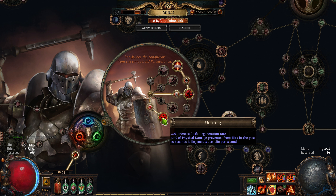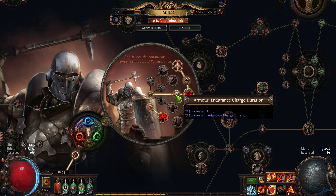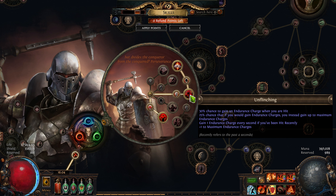This node is huge — just this node alone gave me over 250 health regen on top of what I already had. Then after that we went here — more armor, endurance charge duration, 30% chance to gain endurance charges, gain endurance charges every second if you've been hit. This is where the build starts to become a little bit absurd. Every time you get hit, you get endurance charges, and therefore more armor.